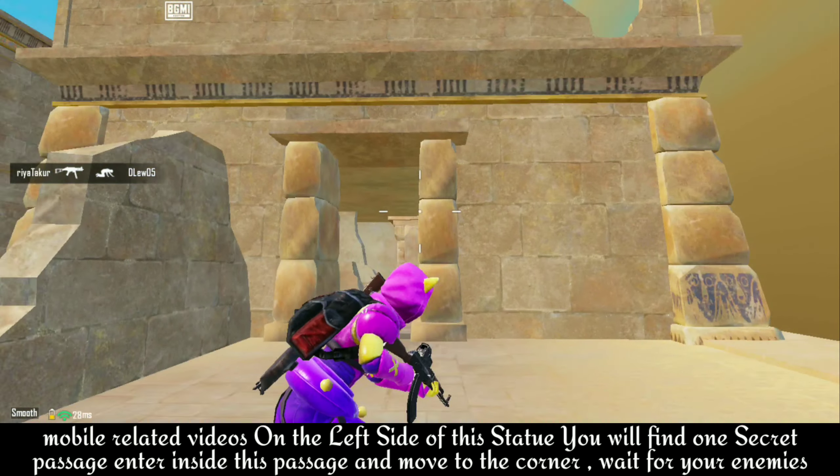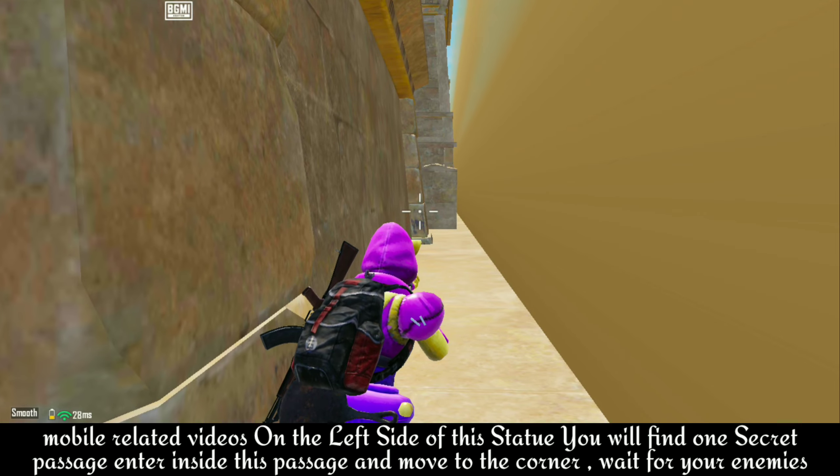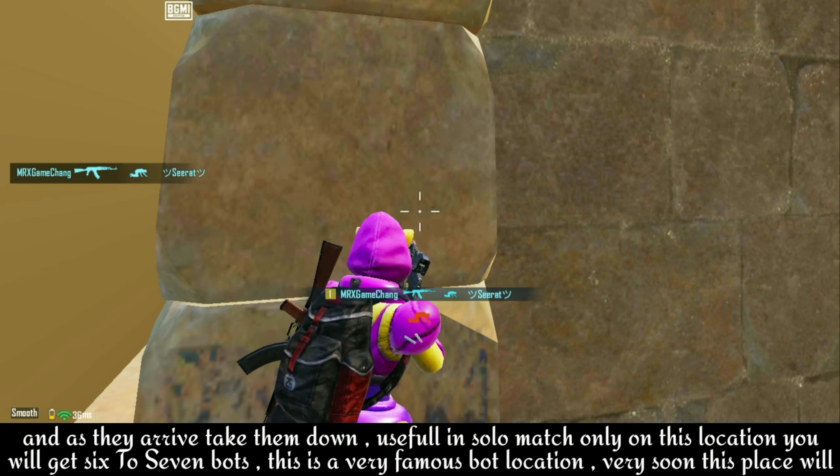On the left side of this statue you will find one secret passage. Enter inside this passage and move to the corner, wait for your enemies, and as they arrive take them down. This is useful in solo match only.